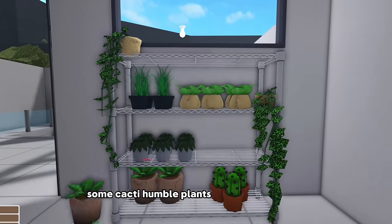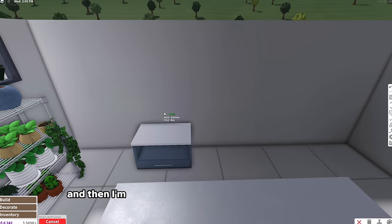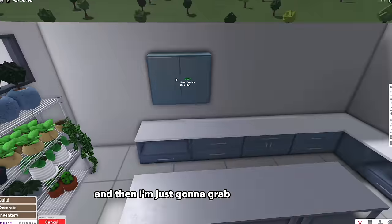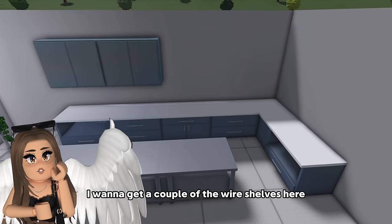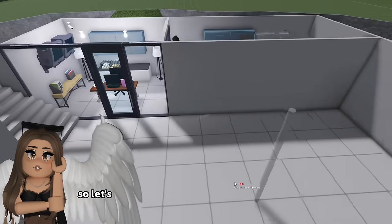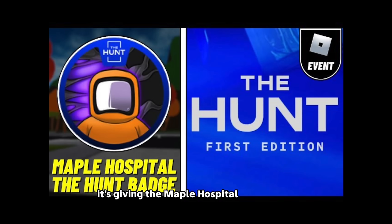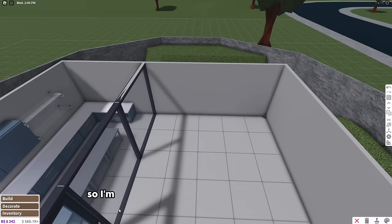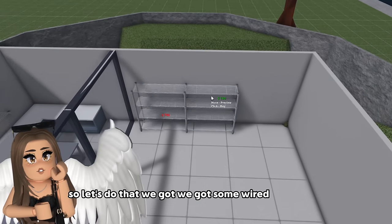Do some cacti, humble plants, potted snake plant. We got our first little area. Then this part back here is going to be counter as well - I'll do a couple different versions. This is looking pretty cool actually. I'm going to grab these shelves - they're really expensive but I'm just going to use them here too. So we're gonna do that and then I want to get a couple of the wire shelves here. This is the testing lab, you know. Actually if it's a lab it should probably have windows too - it's kind of giving the Maple Hospital hunt badge.